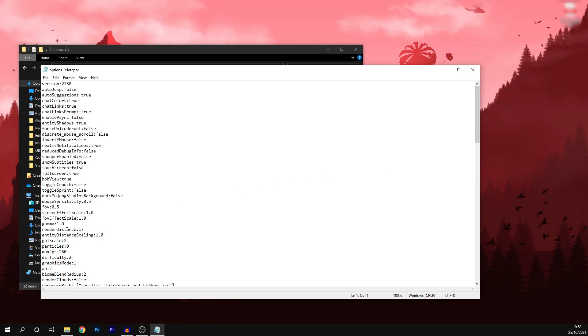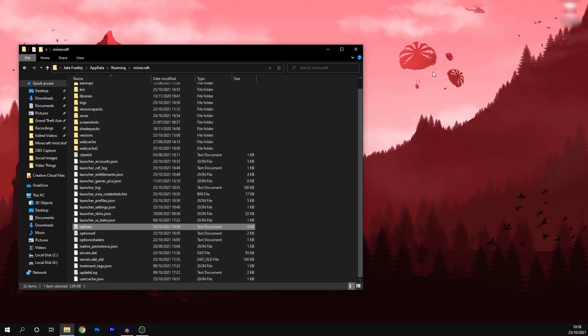What you're going to want to find is the line called 'gamma'. By default it should be set to 1.0. To make your game as bright as you want, you can change this to whatever you like — I normally set it to 100.0, which makes all the caves nicely lit up just like the overworld without overexposing anything. Once you've chosen your number, go ahead and click File and Save, then close out of Notepad and close the dot Minecraft folder as well, and then head back into the game.